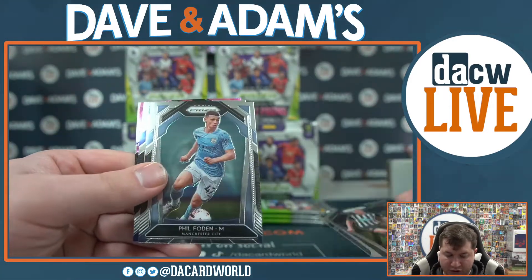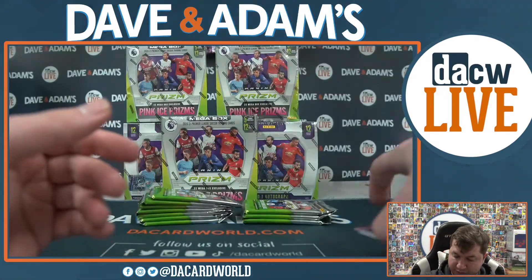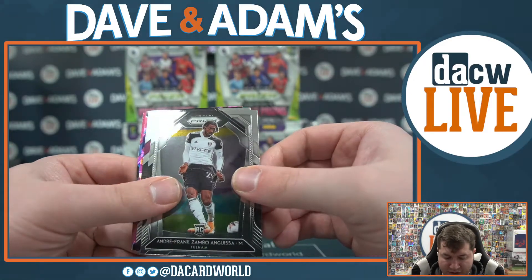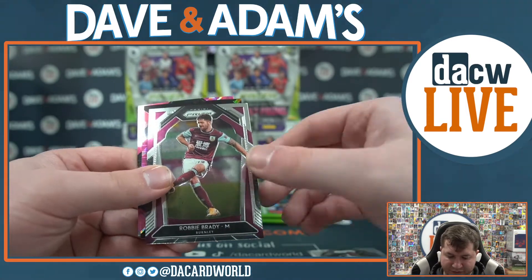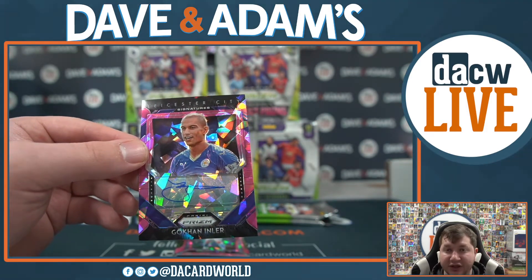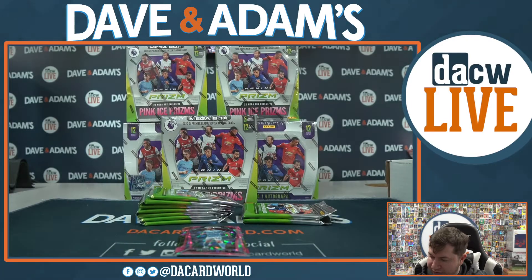We got Shong Longstaff, Phil Foden, Robin Coach, Matt Phillips, and Matthew Ryan silver. Andre Frank Zombo Anguesa - he's got every name in the book - Robbie Brady. How about a signature right off the bat! Leicester City - Gachan Inler. Did not expect to see a signature right off the bat from the mega box, but a nice one right there.